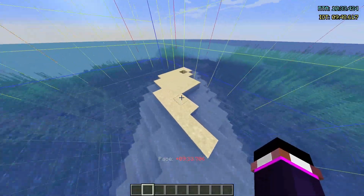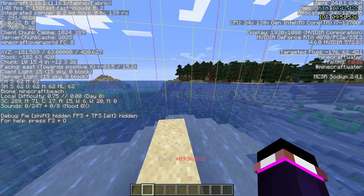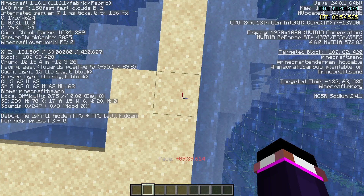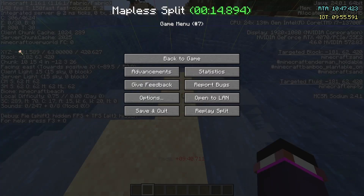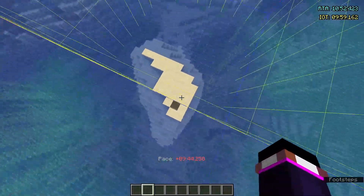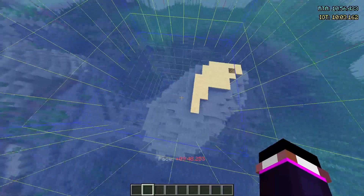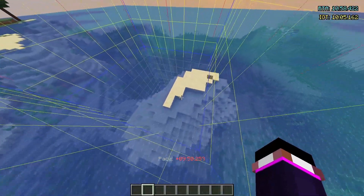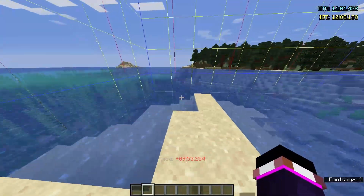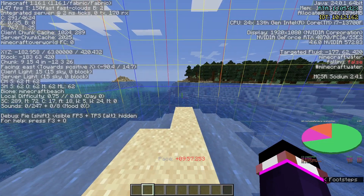We need to use our F3 menu again. Up here in this corner, we see numbers — 10, 15, and 4 — and it says 'chunk' next to it. These are your coordinates within the chunk, same as your X, Y, and Z but only within this chunk. Something to know about buried treasure is that it always appears at chunk coordinates 9, 9.